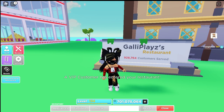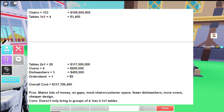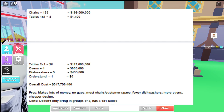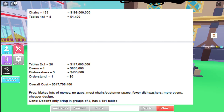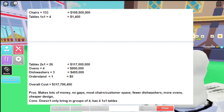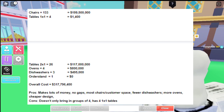Let's head first into the details and discuss the overall cost of this strategy. Before you start, make sure you have the right amount of money — it shows how many chairs, how many tables, how many offices you need, and everything. The overall cost of this build is 317 million, so save up around 318 million just to be sure.